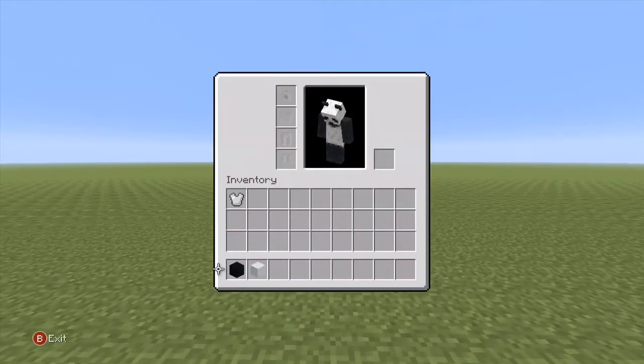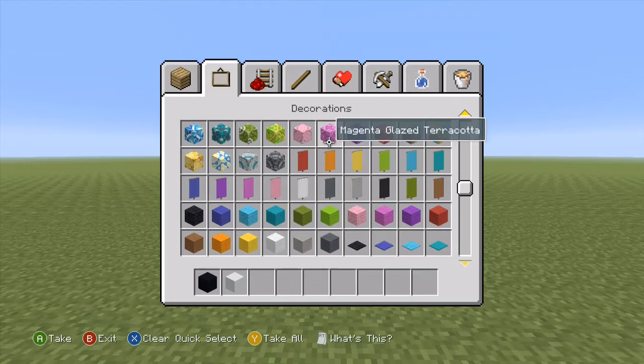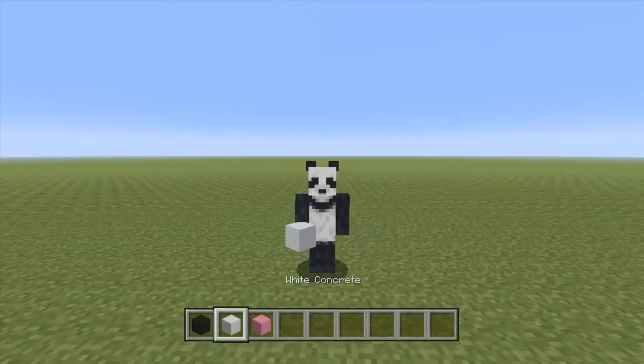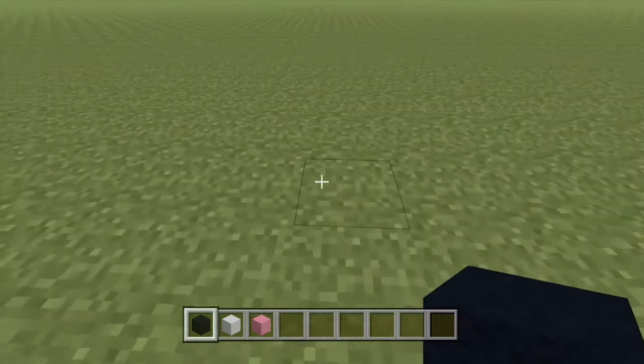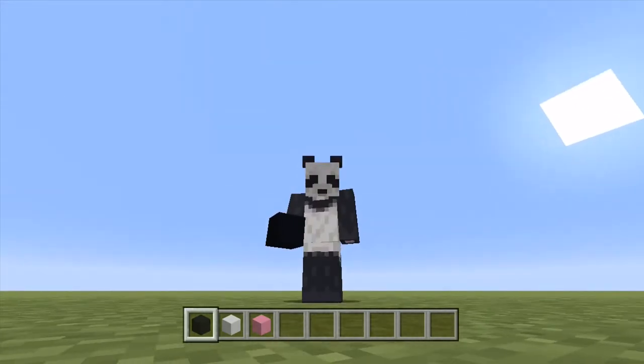Basically just anything that's black and white would work. There's also pink as well because of the mouth. Maybe I want to do concrete. Yeah, I'll stick with concrete. This is all you're going to need. Maybe you can switch it up and use different types of black blocks. So what we're going to do is go from here because he has black legs. I believe the black legs are eight across and then sixteen upwards.